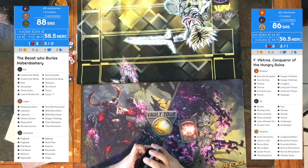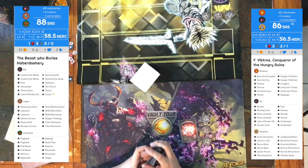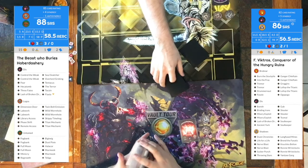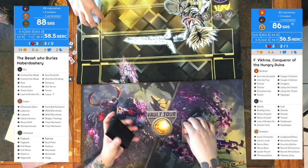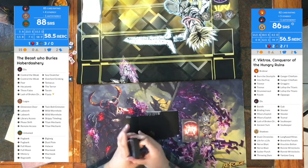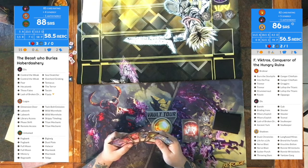The deck that I'm playing is called the Beast Who Berries Haberdashery. My opponent is playing a deck called F. Victros, Conqueror of the Hungry Ruins. Links will be in the description with deck lists. I might post-edit the deck lists into the video at some point with links if I can figure out how to do that. I'm still pretty new to this.